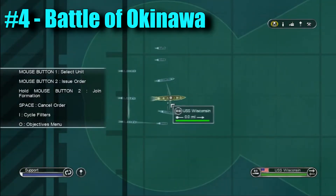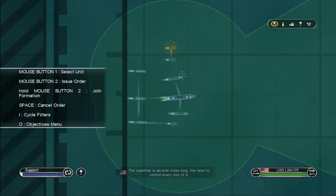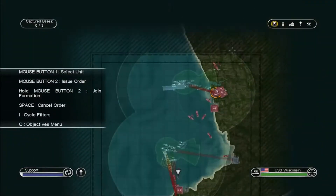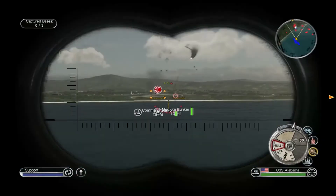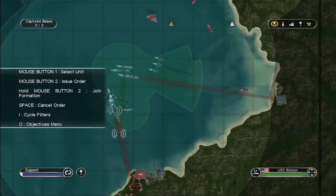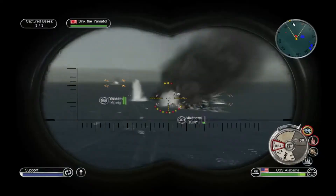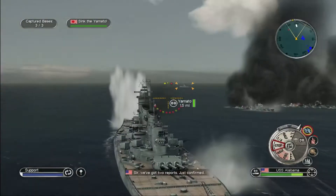For number four on the list we have the Battle of Okinawa. Some of you probably think why is this so far down the list, maybe expecting it at number one or two. Let me go over the pros of this mission. It's probably the biggest combined fleet operation in the campaign — your ships are divided into two fleets. It's amazing: you're basically playing as the US and a huge invasion force is coming to raid Okinawa. There's so many things that come after you, like kamikazes, and eventually you get to sink the Yamato.